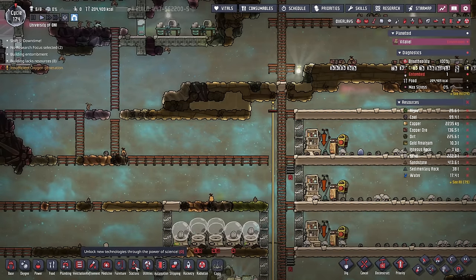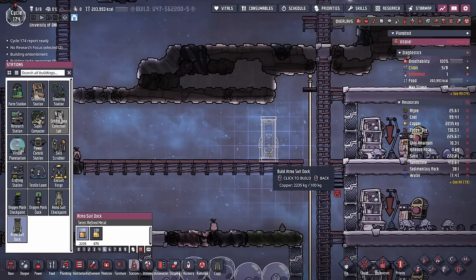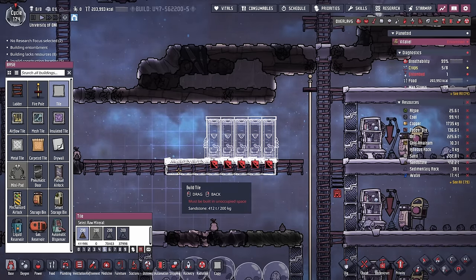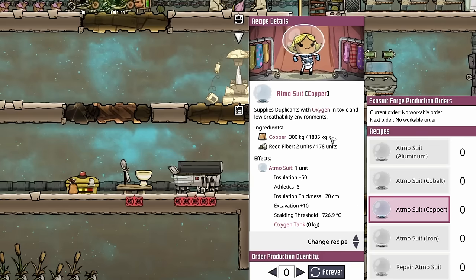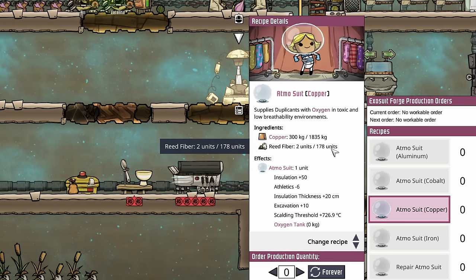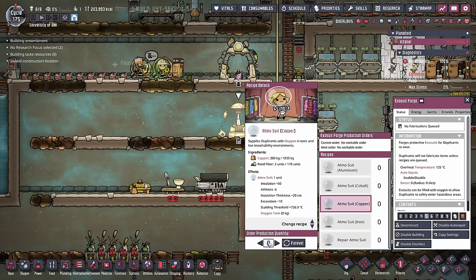Now that we have all that copper being produced, we have everything we need to start making these Atmosuits. Doing that will cost us 100 kilos worth of refined copper. So we're going to put down five suits for now — they do have to be built on tiles so we'll make sure we put a nice solid floor in here. Then we'll queue up some Atmosuits themselves. Once again we're going to be using copper since that's where our primary refined metal supply is. Note all that reed fiber has come in handy — we're up to 178 units and every suit is going to require two. And I know I only built five suit docks but I'm going to queue up six, and I'll explain why in a little bit.